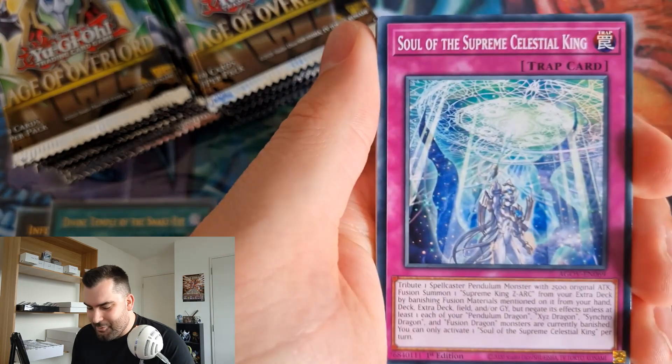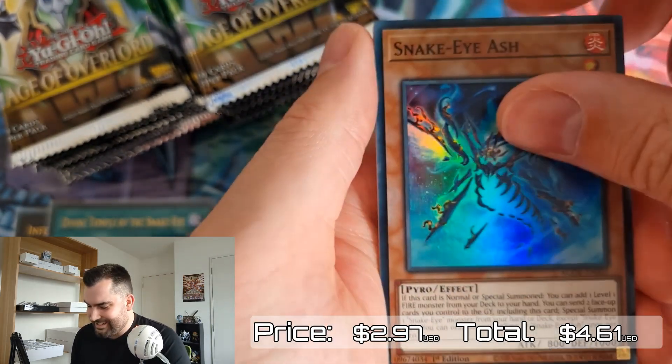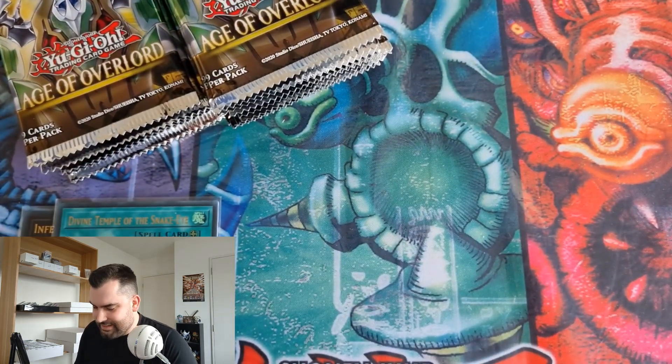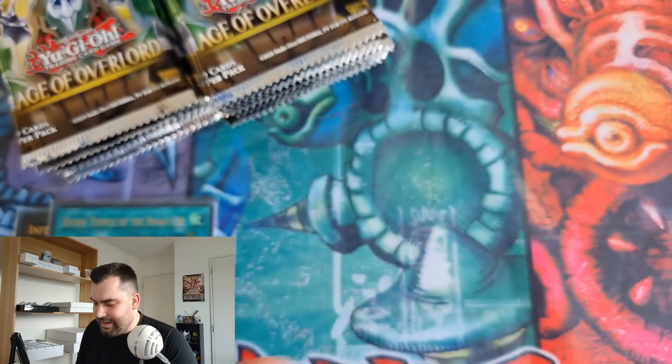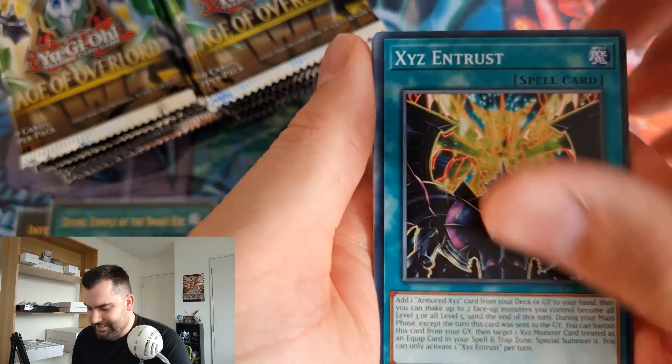I went 6-0 undefeated, and it is the first booster box I have ever won in my life — I was very stoked! Shout out to Card Merchant West City for hosting the event and putting on great prizes. Everyone in top four got a mat, and you can see the really awesome mat in the background.